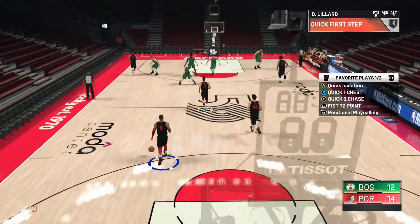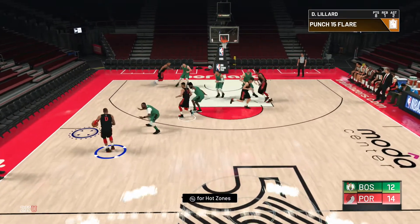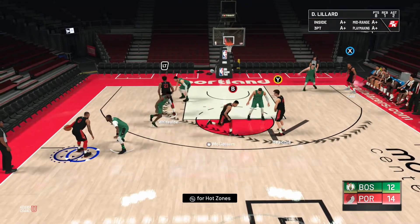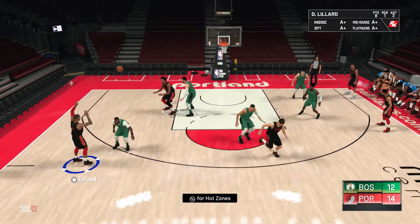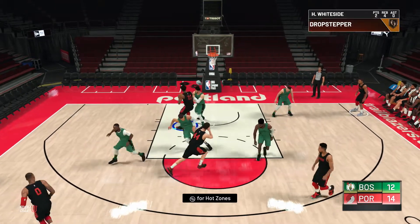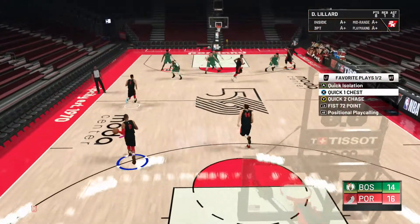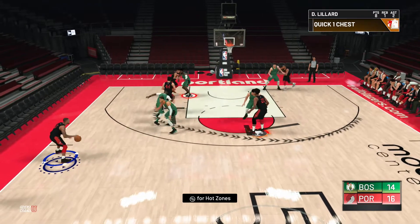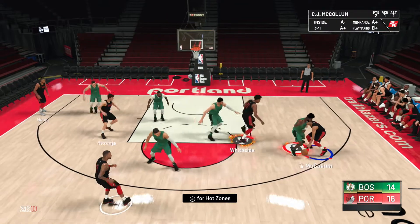You can give a player multiple plays — like I gave Damian Lillard two plays — but once a play is assigned to a player, it can't be used by anybody else. So the Quick One Chest I gave to McCollum, but if I wanted to run it for Lillard, I'd have to do positional play calling and scroll through all the menus and press all the buttons to call it for him.